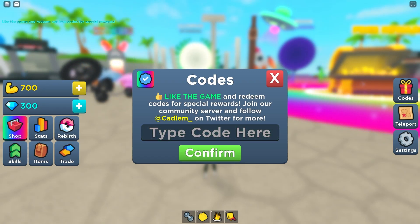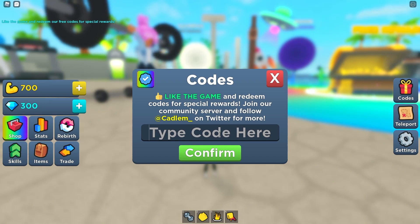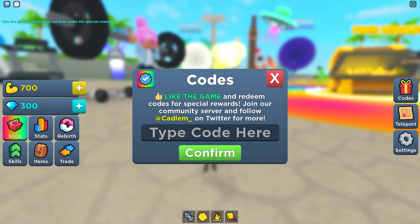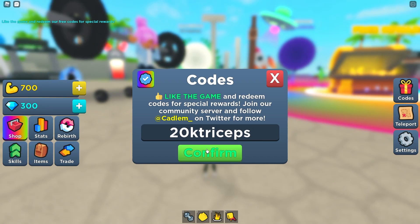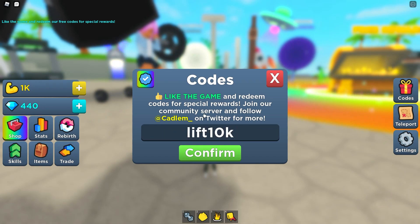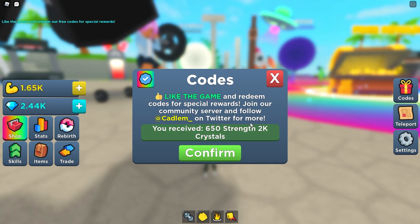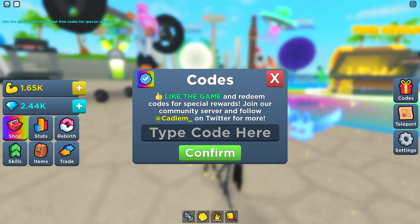We just got 1700 strength and we can leave that weight now. The next code gives 300 strength and 140 crystals - not that bad. We already have 1k strength and we literally did not lift even a single bone. Let's go to the next one: 'lift10k' - we just got 650 strength and 2000 crystals. That's actually the best code for crystals.